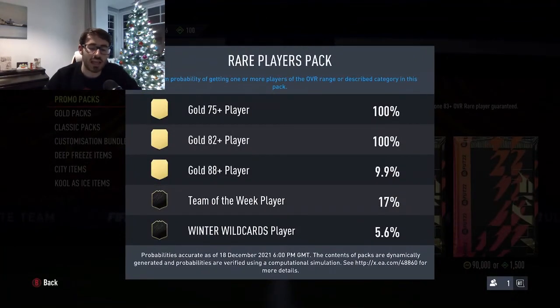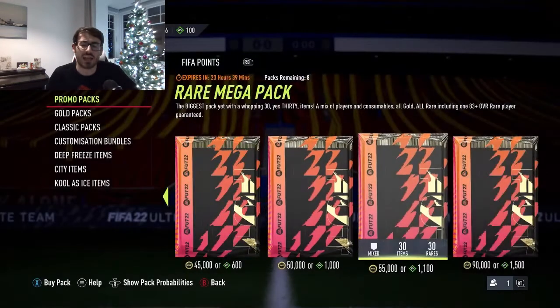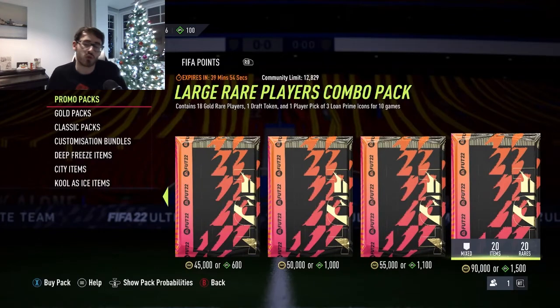EA put a pack in today along with the release of the new Prime Icons Batch 1. The pack is called a Large Rare Players Combo Pack - it contains 18 gold rare players with the ability to contain special cards as well, one draft token, and the main big thing: one of three Prime Icons as a player pick pack for 10 games.